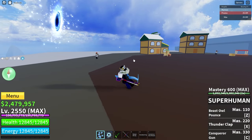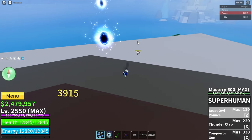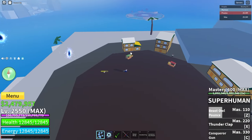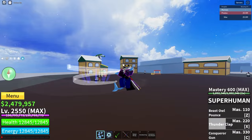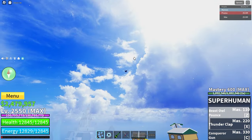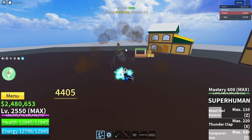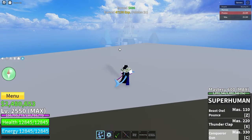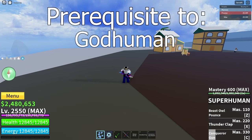Superhuman has three moves. The first is Beast Owl Pounce, which hits an enemy and then latches onto them, then punches them away. The second move is Thunderclap, an AoE around you — it does not have a very good vertical hitbox. Beast Owl Pounce is good for mobility. The third move is Conqueror's Gun, an instant teleporting move that does a lot of damage and can also be used for mobility. Superhuman is a prerequisite to God Human in the third sea.